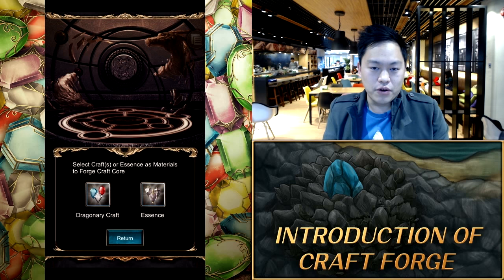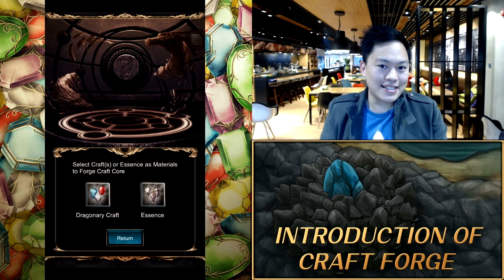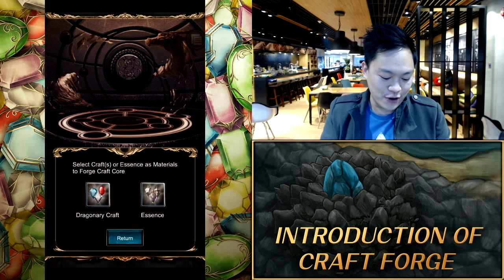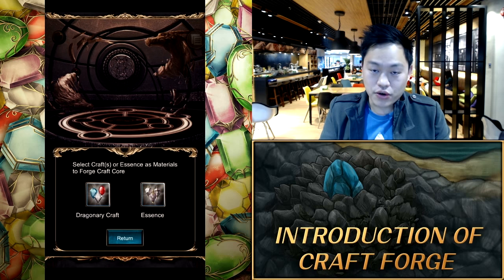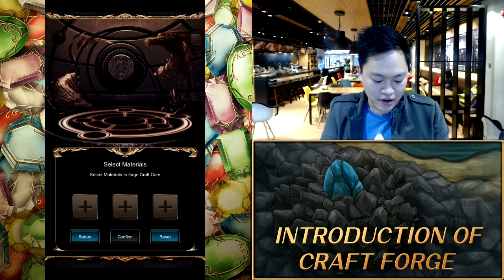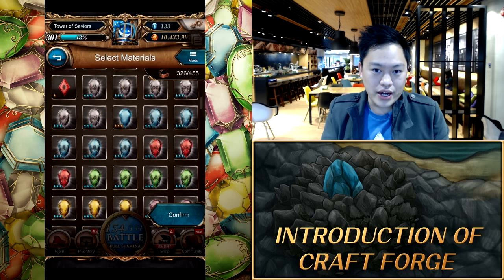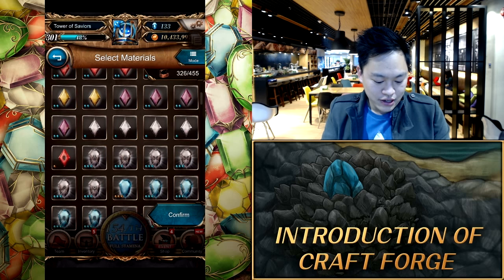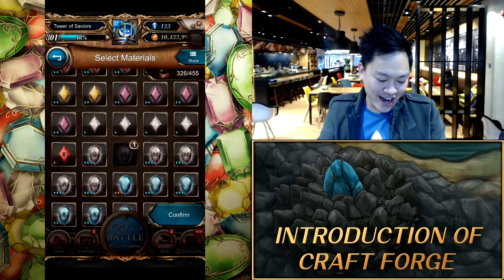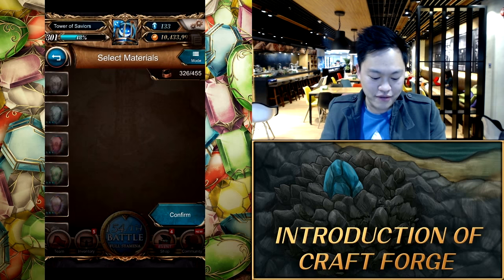The first way is by using other Cores or Dragonery Crafts from last time. The other way will be to use Essence — we'll get to how that works in a while. For now, follow me through the Dragonery Craft part. So we're going to create a Craft Core using some useless old Crafts that we have. We tap on the left option, tap on the plus sign. Every time you want to create a Core, you have to choose three Dragonery Crafts or three Cores. So if you're like me and don't use Beast Teams much, I'm going to use some of my Beast Dragonery Crafts as well as Dragon 1 for argument's sake.